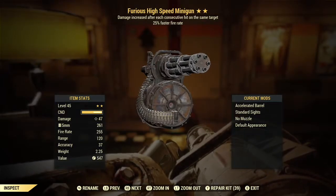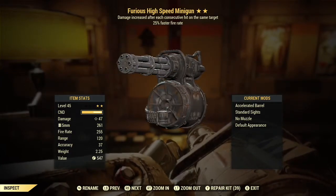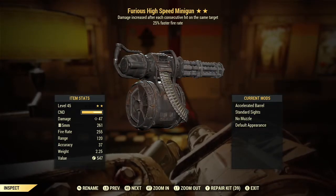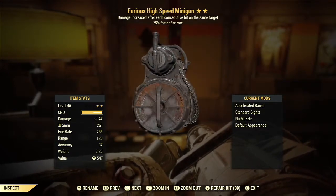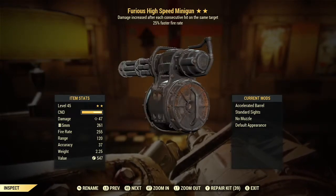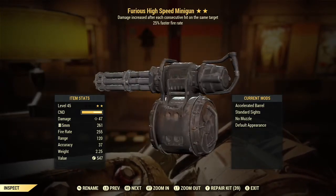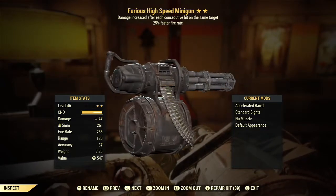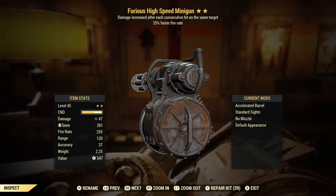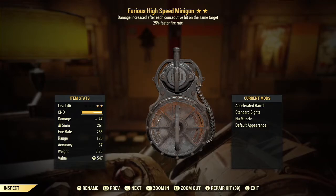Alright, let's finalize the review. The furious fire rate minigun — I like it. It's really good, shreds up enemies, uses a lot of ammo, but that's not a bad thing necessarily. It's still a very good gun. If you see one in a vending machine even though it's a two-star, get it — you might be able to resell it or use it yourself. Thank you guys so much for watching, please subscribe. I'm close to 250 subscribers and I want to hit 250. If you like the content let me know, and I'll see you guys next time — goodbye!